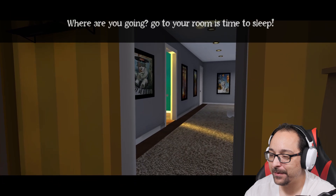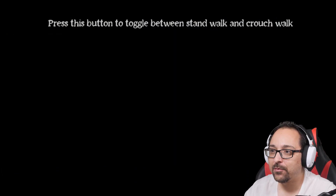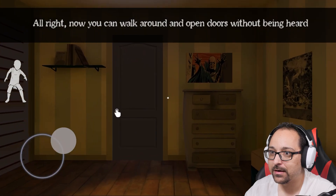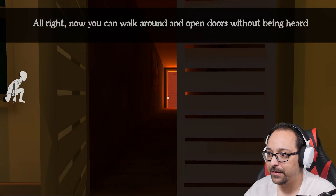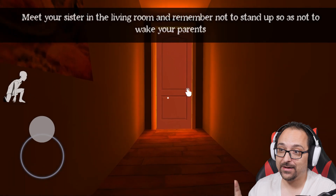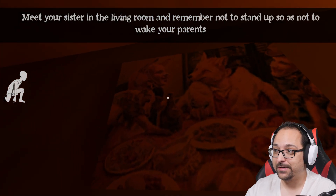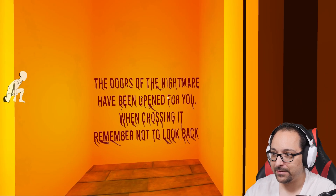Open the door. Where are you going? Go to your room, it's time to sleep. Press this button to toggle between stand and walk. Now you can walk around, open doors without being heard. We gotta be sneaky, but let's go to the room that we're not supposed to go to — we're probably not supposed to go here.